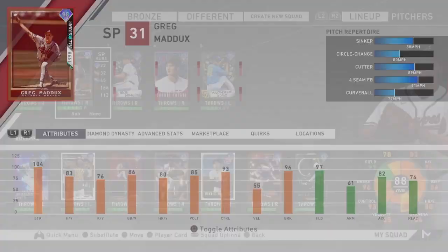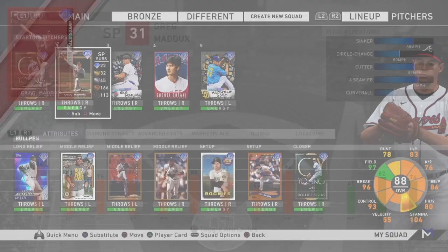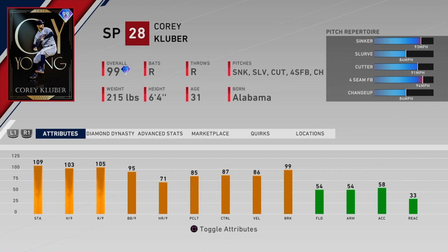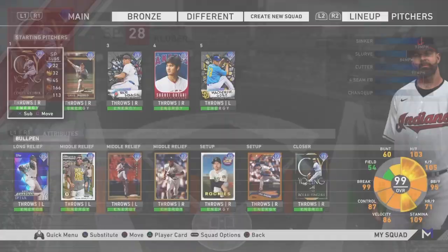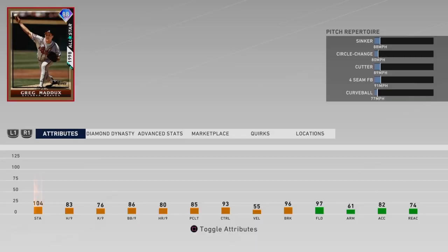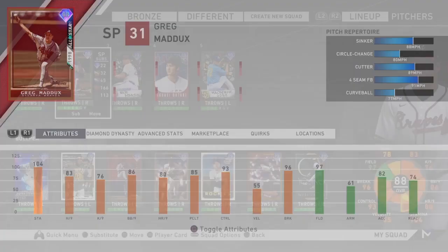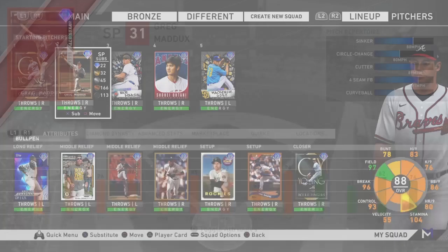With Kluber it's the slurve, with Maddox it's the circle change — that's really what I like. The sinker and cutter come in a lot heavier than they might show; a 93 is going to come in a lot faster than a normal 93 pitch. With Maddox that cutter can touch 91-92, the sinker can touch 91 and go down to 86, and then you throw a 78 to 80 mph circle change — it just gets them all over the place. Mixing up tendencies well is everything.